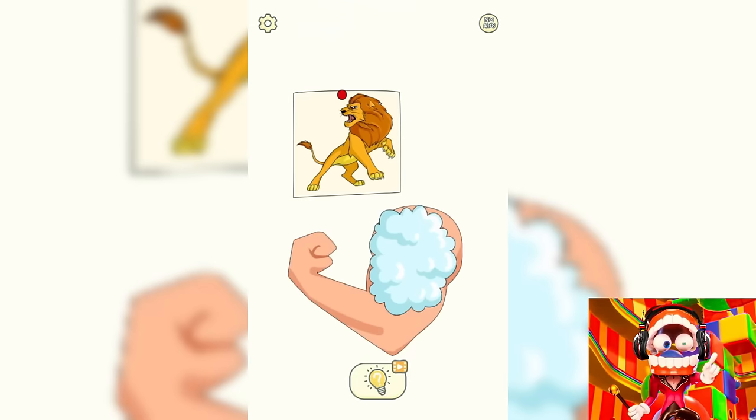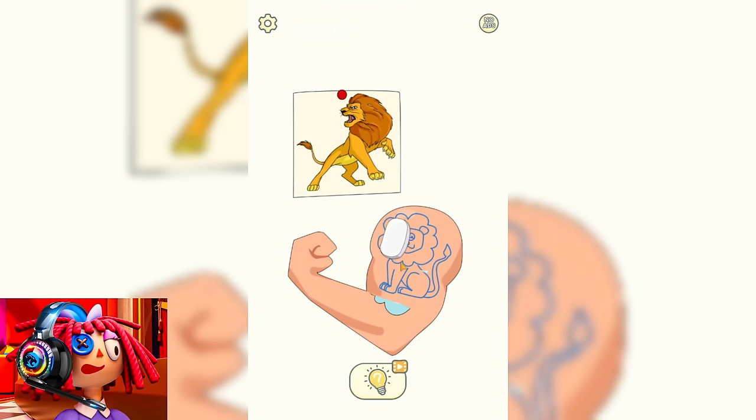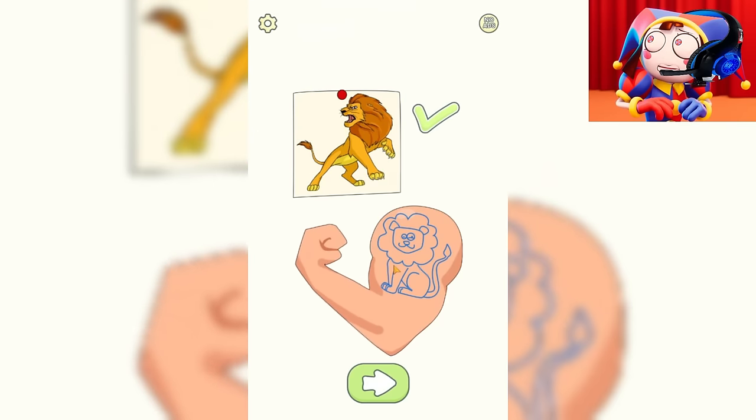And now we need to understand what is hidden here under the foam. There must be a really cool Leo tattoo there. Let's see what's really hidden here. I think this guy won't be very happy with this master's work. Yes, what happened is completely different from what is shown in the picture.